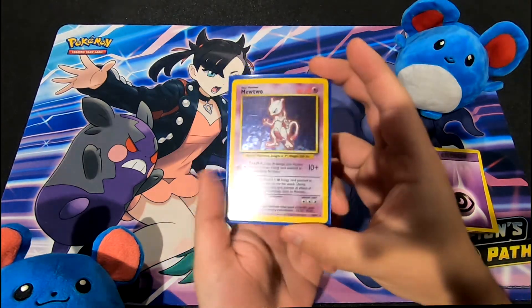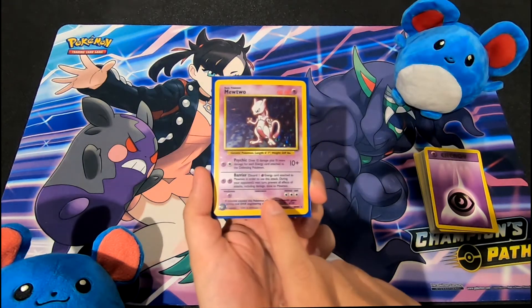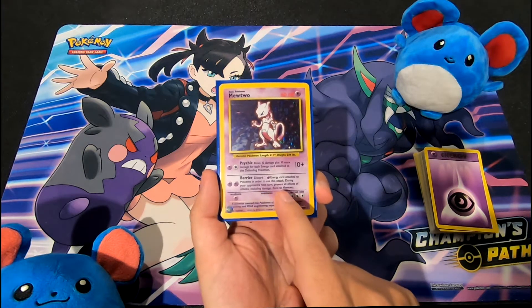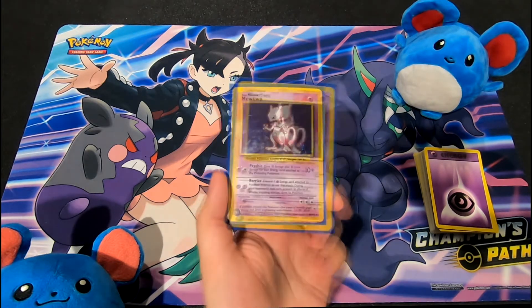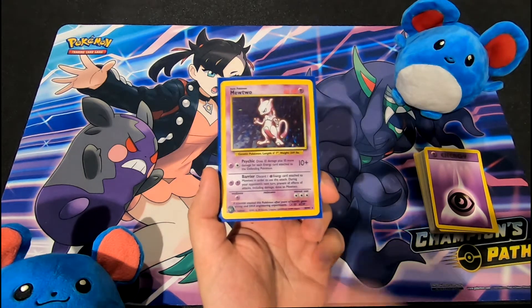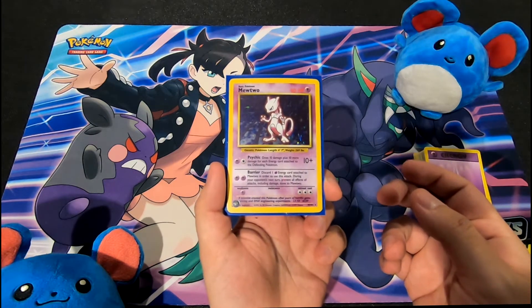Of Mewtwo's two abilities, only one is what matters — the second one: Barrier. It costs two psychic energy cards and simply reads: discard one psychic energy card attached to Mewtwo to use his attack. During your opponent's next turn, prevent all effects of attacks, including damage, done to Mewtwo. In any other situation, Barrier was just a stall — a way for Mewtwo to protect itself, not take any damage, and not be affected by anything like poison or sleep from your opponent's attacks.